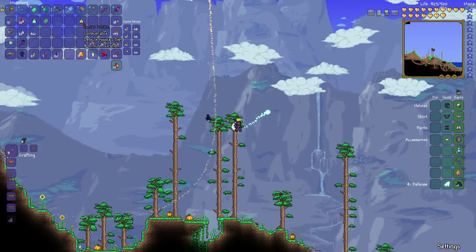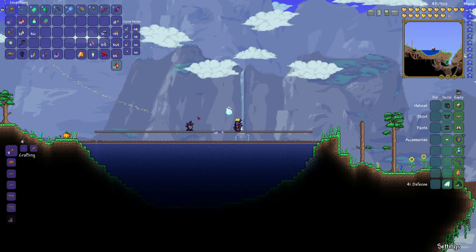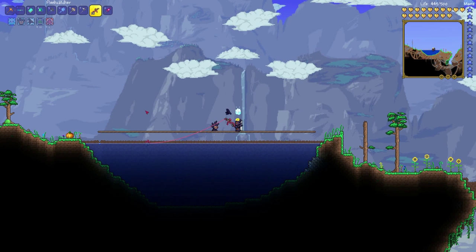My understanding of Clownfish is that you can get them on the surface, or even in the sky, which is silly. I don't think you need to go to the ocean like you'd expect — at least that's what I saw on the wiki. I'm using the Sonar Potion so I can identify fish before reeling them in. Bass — let's pass that up. Bass pass.